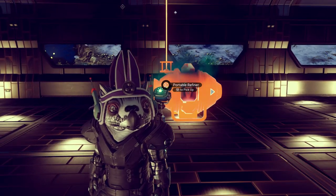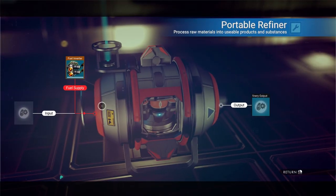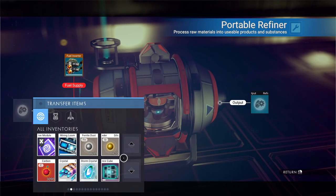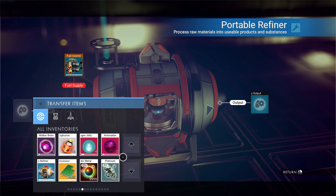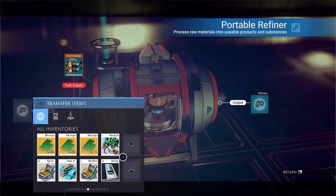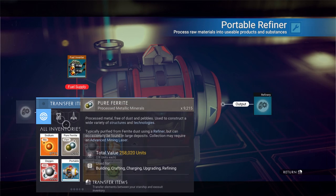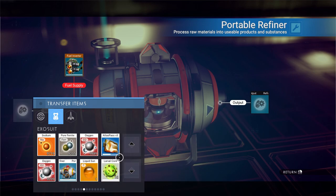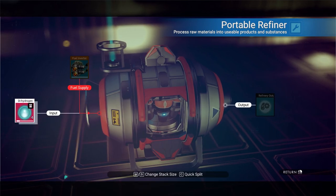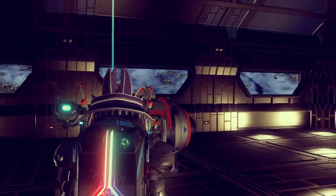The very first thing you want to do is place down a portable refiner. You don't need to put any fuel in there — the only thing you want to put in there is the item you want to duplicate. In my case I want to duplicate some dihydrogen jelly, so I'm going to find some. There it is — fantastic. I've got four dihydrogen jelly, that's all the dihyde I've got on me.